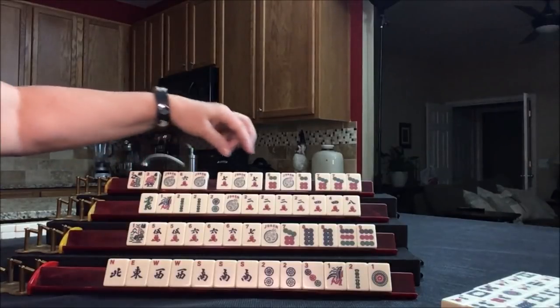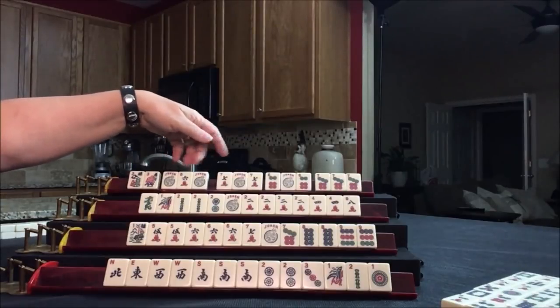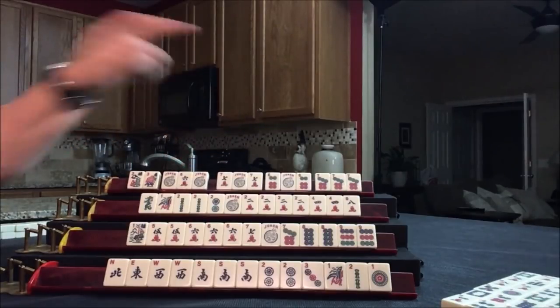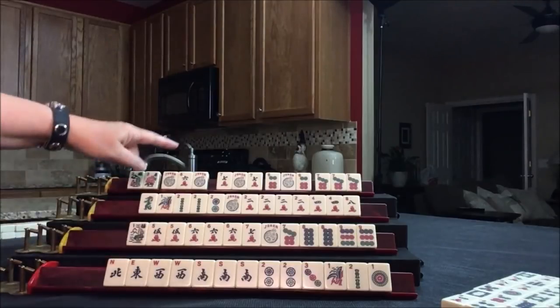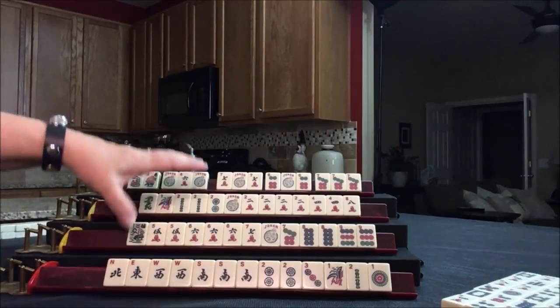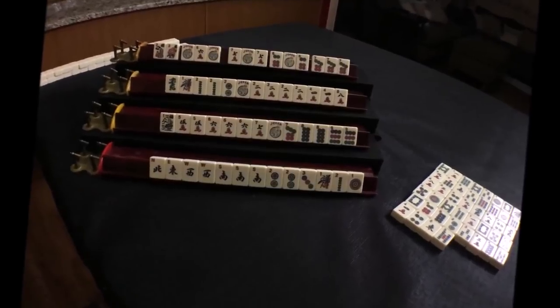So they just won the concealed pung hand — 2 flowers, pung, pung, pung, pung. Consecutive pungs in 2 suits — that would be a 30-point hand. So this player would owe 60 points, and these two would owe 30 each. That was exciting! Some of those hands though were pretty crazy, and that hand for North really came in — those jokers really helped out.